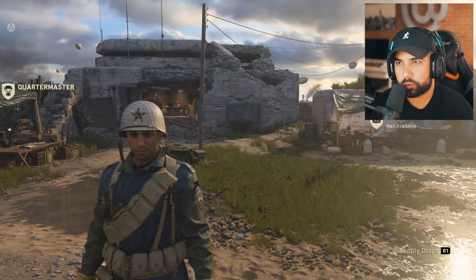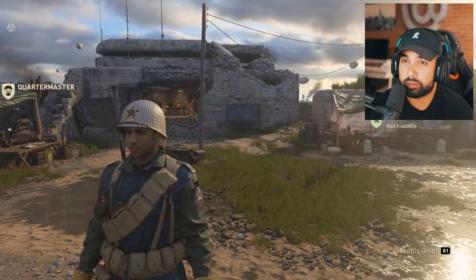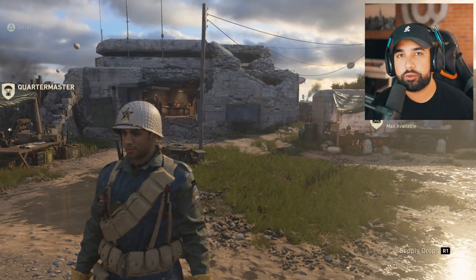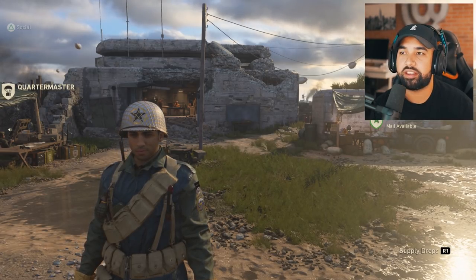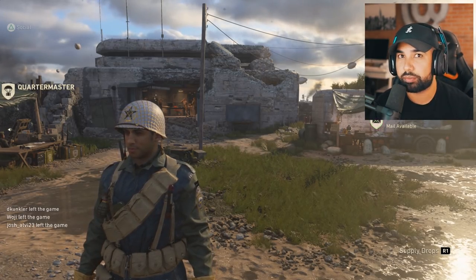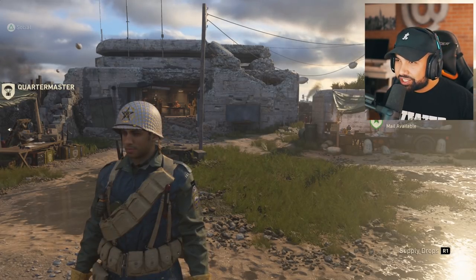I've officially been playing Call of Duty World War 2 since yesterday. There are a lot of new things in this game, and obviously the biggest and most amazing thing is Headquarters. There are so many new things in Headquarters and so many cool things you can do that in this video I've decided to give you guys a full walkthrough, so when you get your hands on the game you have an idea of how everything works. It's very similar to previous Call of Duties but implemented in a different style, and it's really cool.